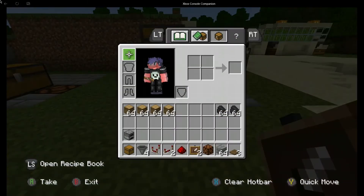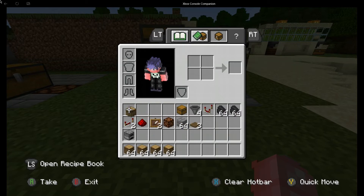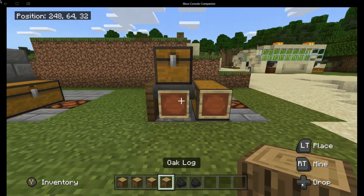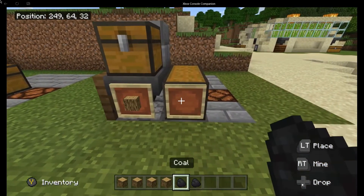On the front, add an item frame and an item frame. Then place one piece of wood in here and one piece in there.